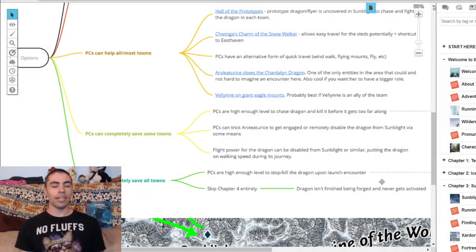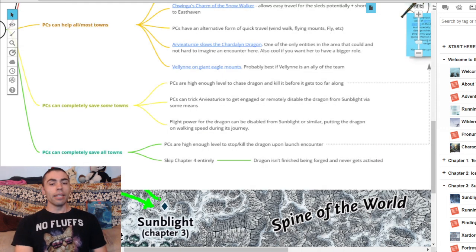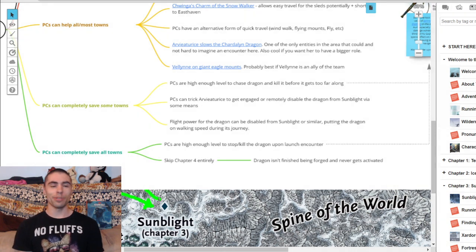Those options are incredibly awesome and give your players the opportunity to save all of the Ten Towns should they go for it. Dugan's Hole is still relatively close by and probably going to get hit, but Goodmead and maybe even East Haven could be spared. For our fifth option — PCs can completely save all the Ten Towns — this is probably the one you want if you're running a sunshine-and-rainbows game where players love happy endings, and here we get two fairly simple options.